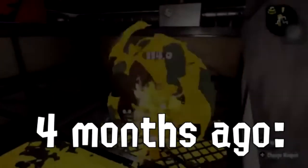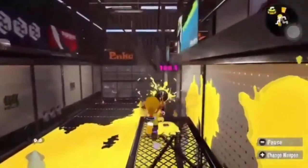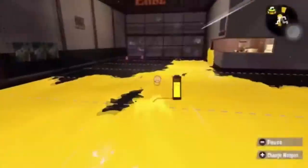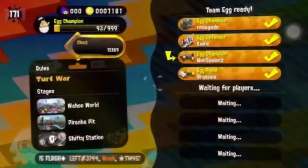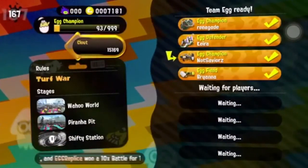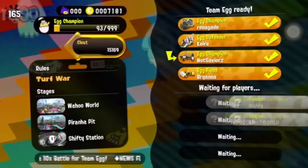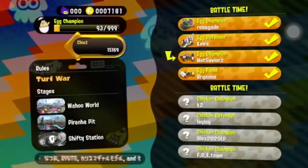Hey guys, it's Sabers here and welcome back to another video. So in today's video I'm going to be doing a review on the Spooch-o-matic. The Spooch-o-matic is a weapon that you gain at level 7 and it has the curling bombs and it has the Splashdown as its special. So we're getting ready to hop into a game here as you can see.